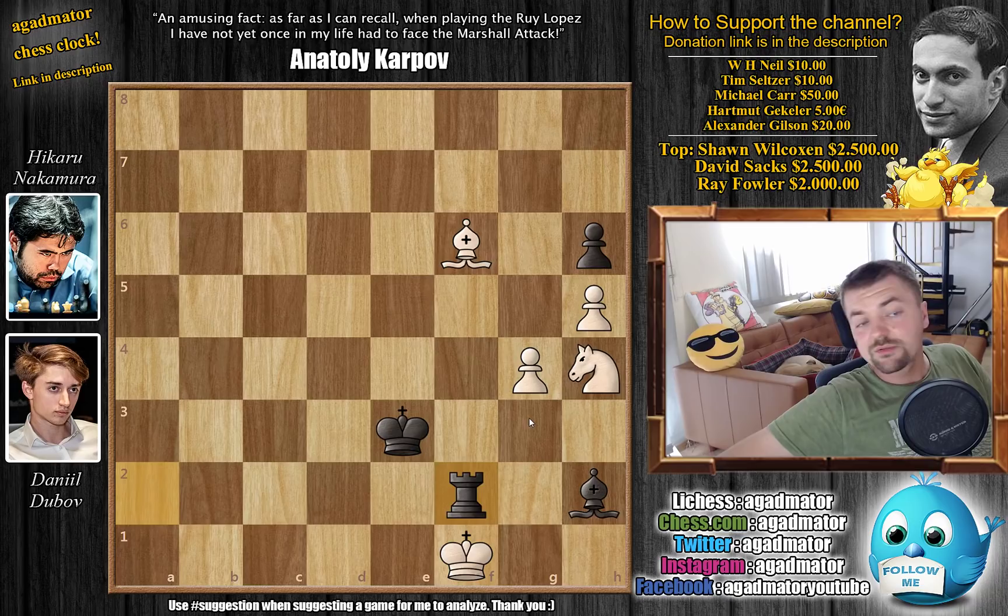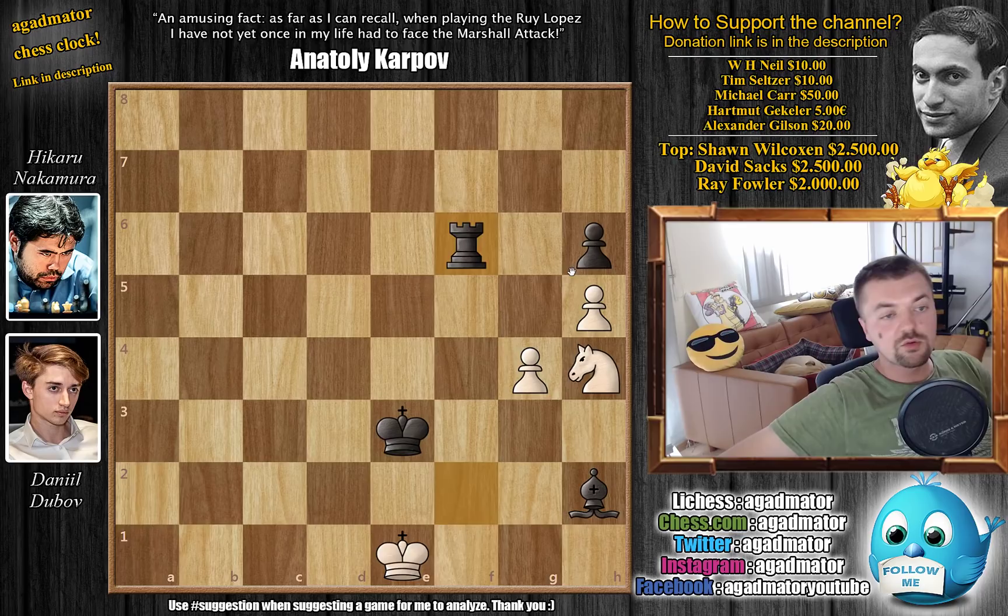Nakamura just played rook to f2 check — of course, now you just lose the bishop here. We have king to e1, and here Nakamura just played rook captures on f6. It was in this position that Daniel Dubov resigned the game, and with this resignation he is also knocked out of the FIDE Grand Prix 2019. Excellent victory for Nakamura, who continued to the semifinals. Already today we had the two games played in the semifinals of the FIDE Grand Prix.